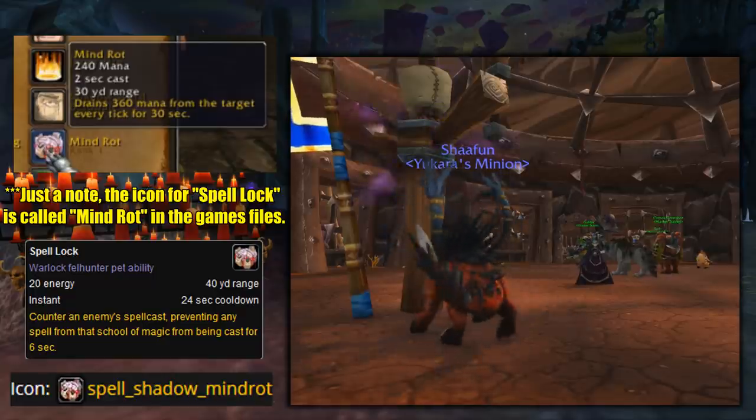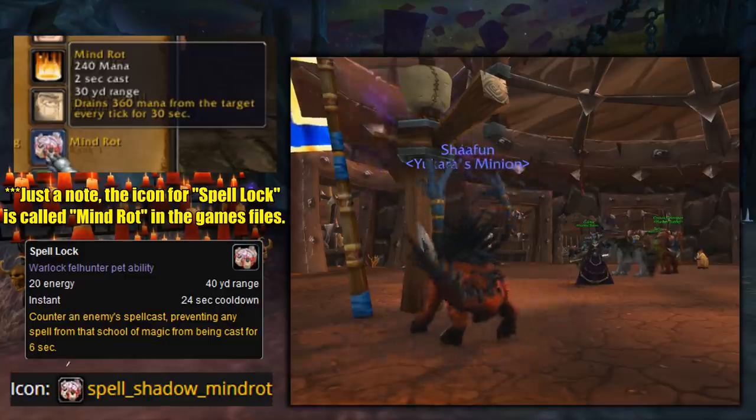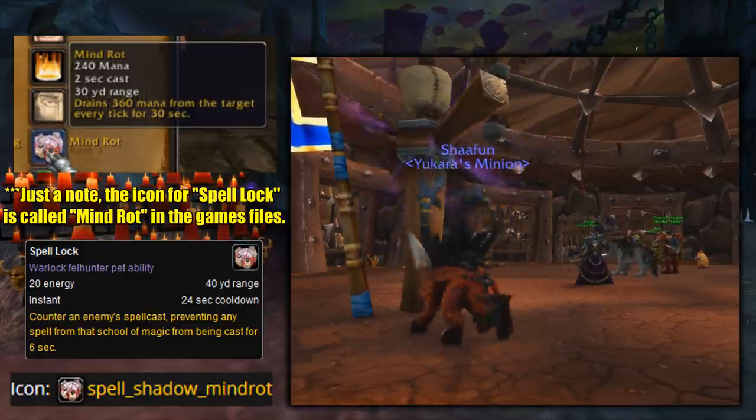A little note about the icon for Mind Rot: it's more commonly used for the Spell Lock ability that a Warlock's Felhunter pet has, and the icon in the game files is still known as Mind Rot.